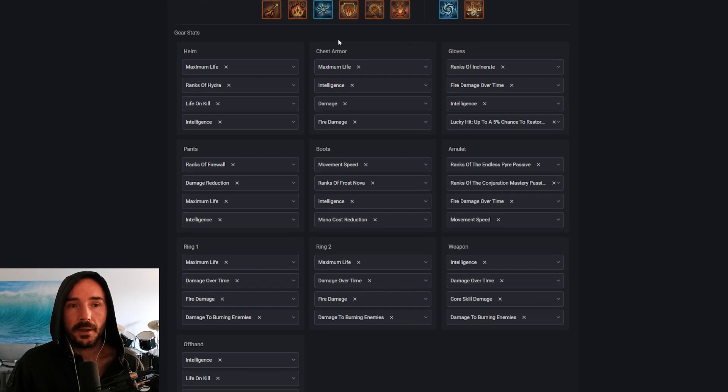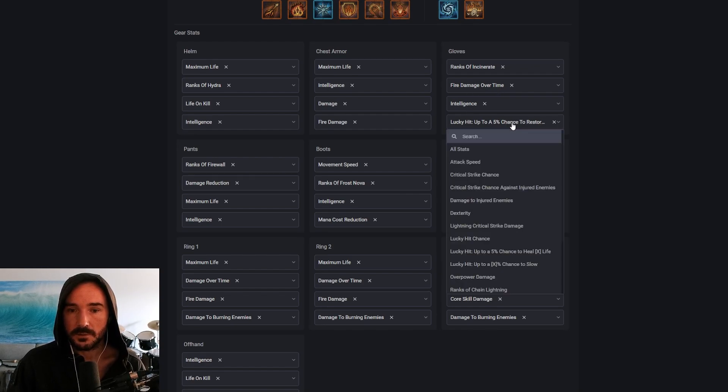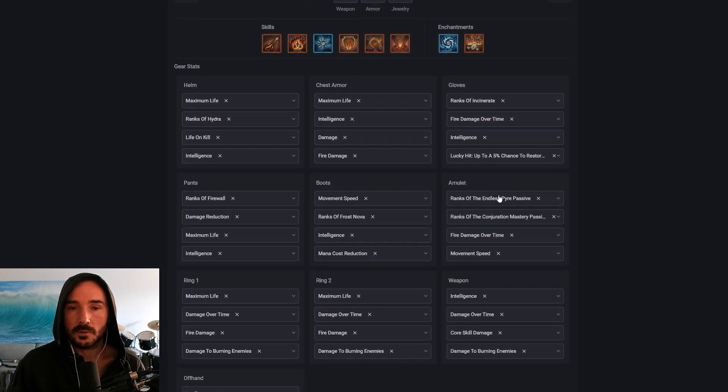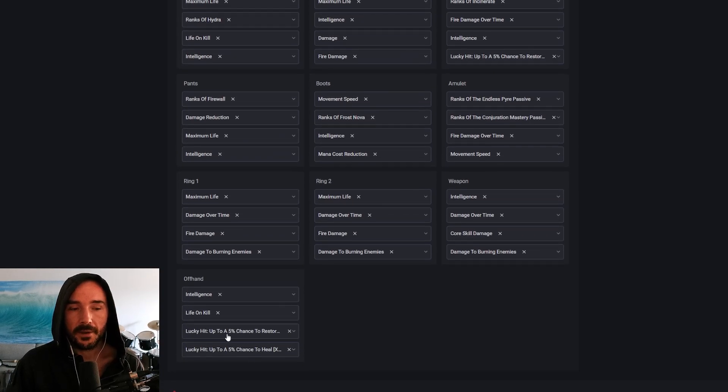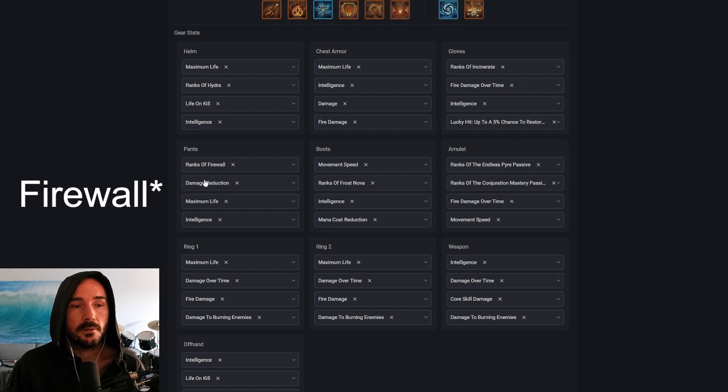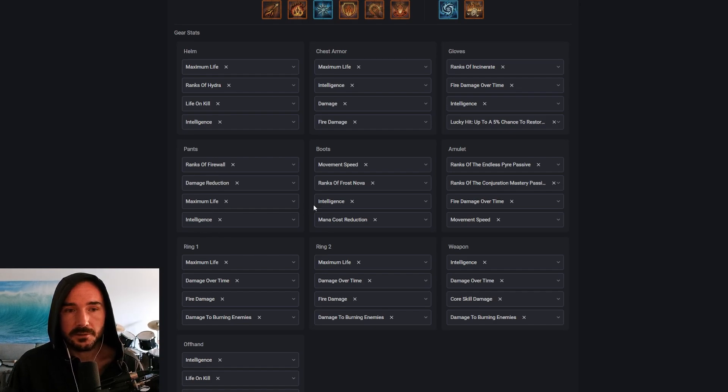For chest armor, we're going with max life and Intelligence as top priority, and then any of the damage ones below that — fire damage, pyromancy skill damage. Gloves: we really need ranks of Incinerate as the highest priority, then damage over time, then Intelligence, then lucky hit chance to restore primary resource. I'm honestly not sure how good our mana is going to be — that's part of the reason I put Feed the Coven in here for the extra mana management we could possibly get off our double Hydra shooting fast. If we could get lucky hit to restore primary resource on our offhand as well, that would be great for double lucky hit mana restoration.